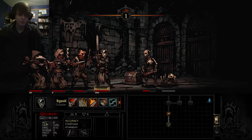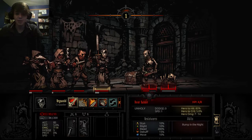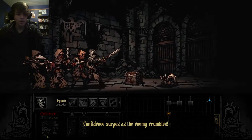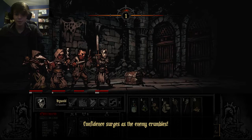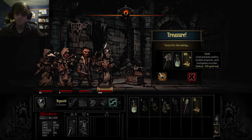You've got all your different stats: your accuracy, your critical chance, how much damage you do, your dodge chance, your protection points which is basically a percent damage reduction, and your speed. He's got one speed but he's still faster than my guy.